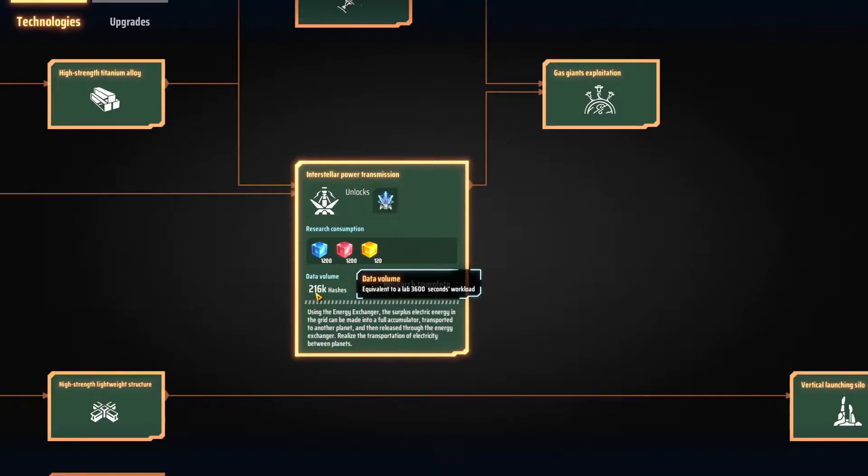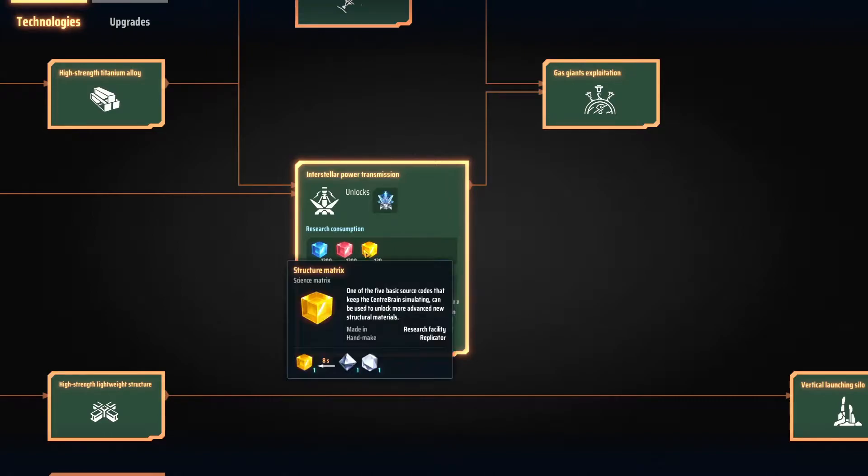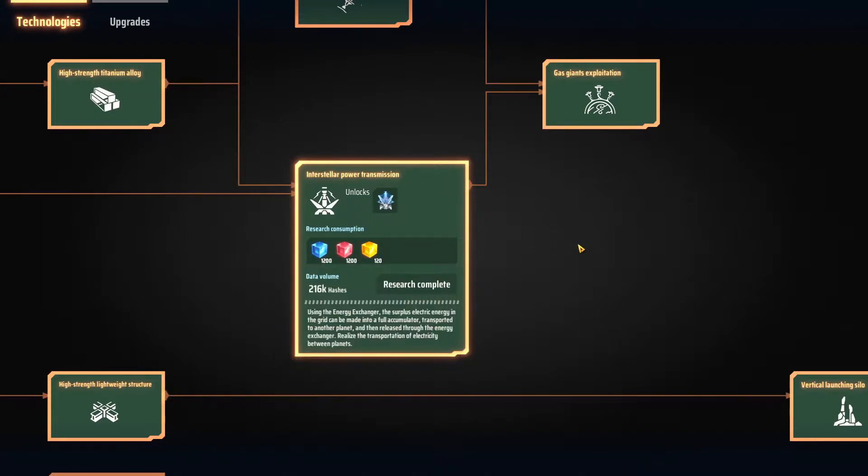So over that 3600 seconds, it's going to burn 1200 blue cubes, 1200 red cubes, and 120 yellow cubes. If you take the 3600 seconds divided by 1200, you get three seconds — so it takes three seconds to burn one blue cube, three seconds to burn one red cube, and 30 seconds to burn one yellow cube, because you take that 3600 and divide it by 120. The 30-second burn rate for the yellow cube is not relevant, because since one lab requires all the products to function, even if you add more labs to burn more yellow cubes, it won't work because you will run out of blue and red cubes.